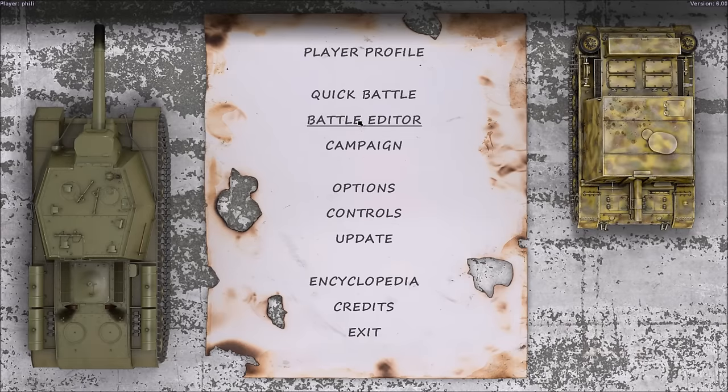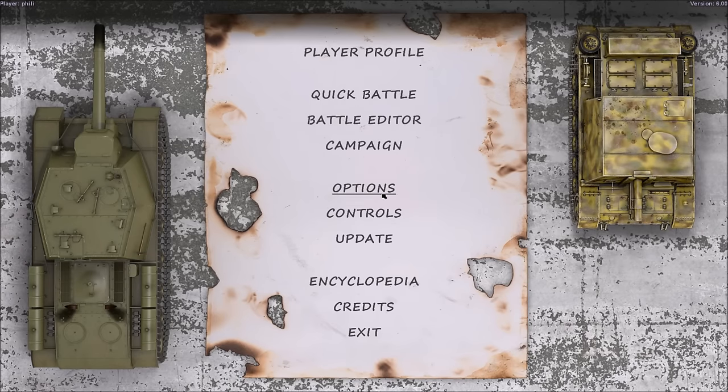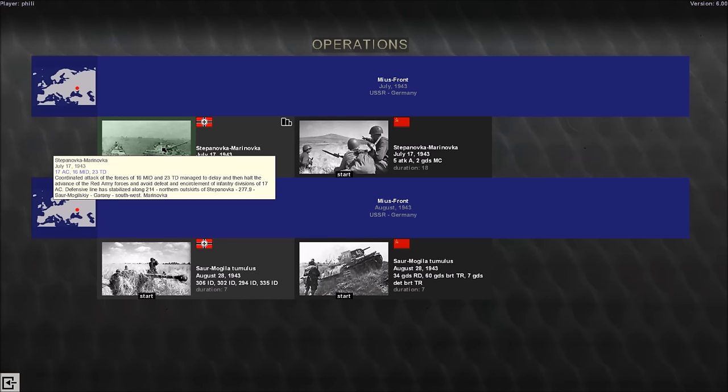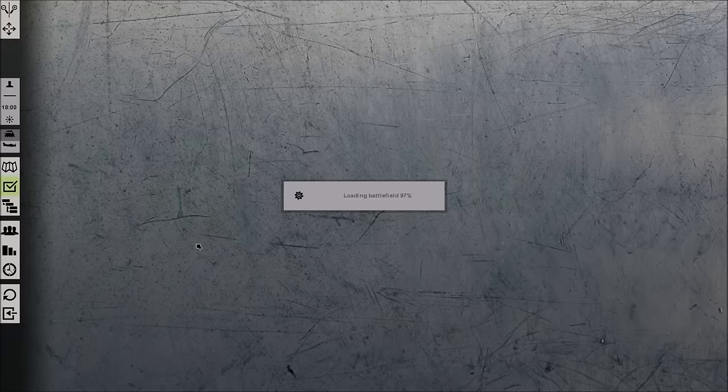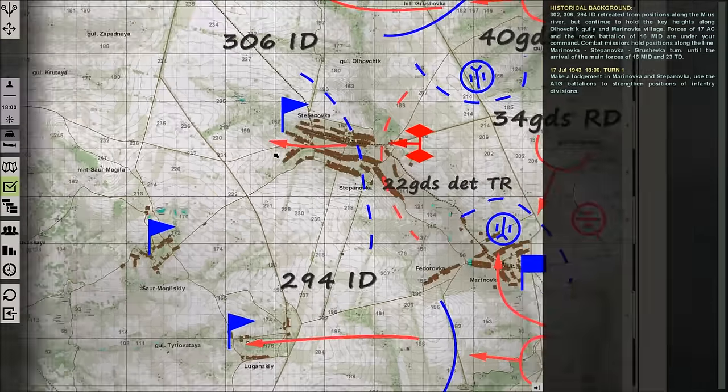Some of this stuff I haven't even clicked on yet — there's the battle editor. If you click on that, you pick your side and can go in there and set up some battles. But the main thing I want to look at is the campaign. This is the Stepanovka-Maranovka campaign — my pronunciation of Russian isn't great. If I click on this, anyone who's seen my videos before knows I love these maps. They're fantastic — the guys who made these go into a lot of historical detail to bring us these amazing maps.